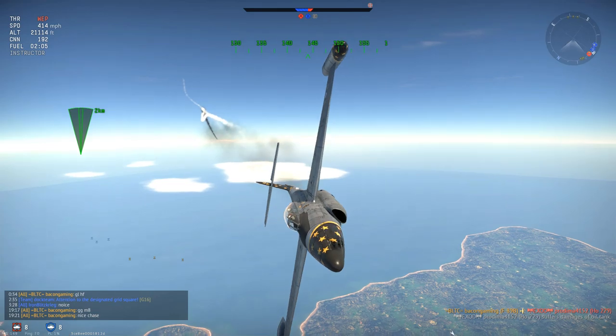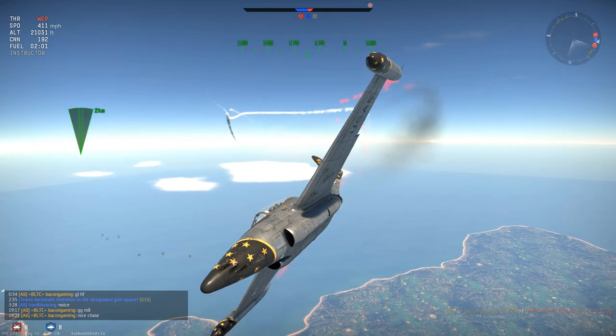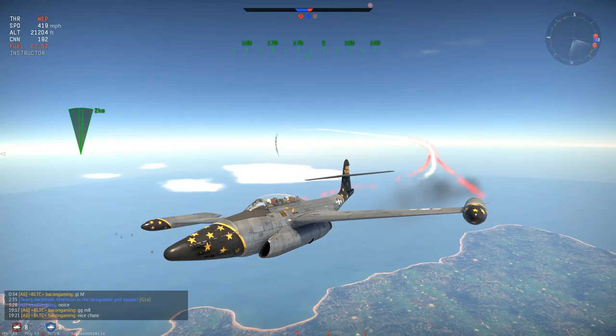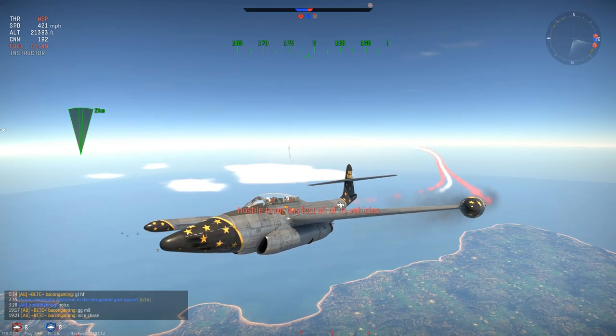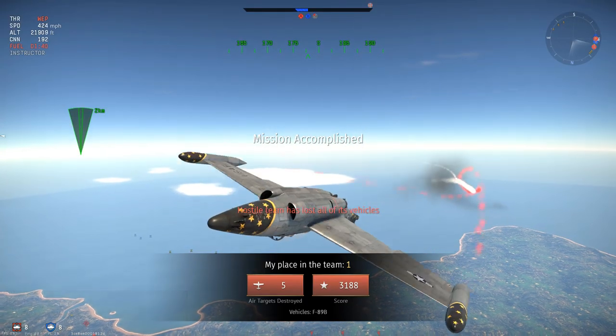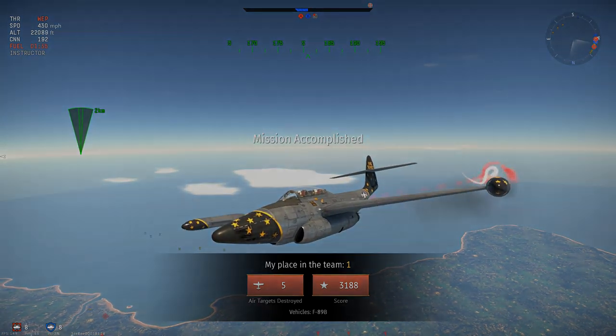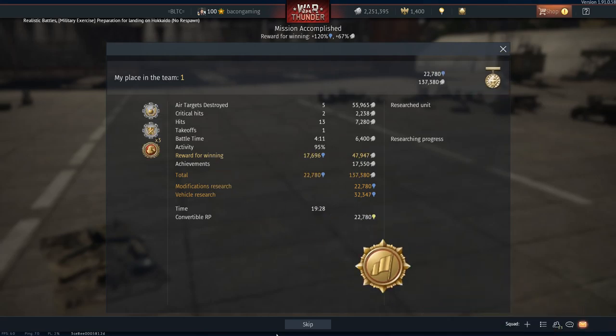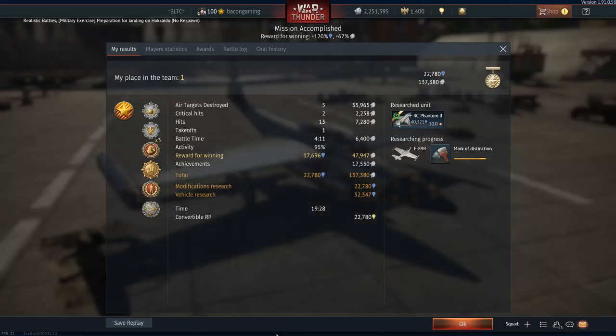Two other people got a single kill each and I got five kills, pulling back from a one versus four situation. I only had to take one kill on the ground, which I am fairly happy with - I did not like killing that 262 on the ground, it feels like you are cheating a bit. As you can see, I reaped a fairly decent reward from that game - first on the team, over 30k RP and well over 100k Silver Lions. It definitely is a solid grinder for both SL and RP.